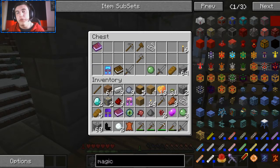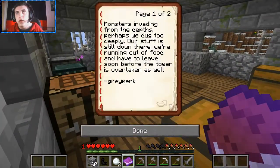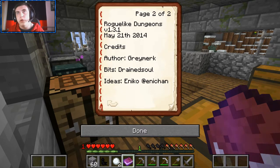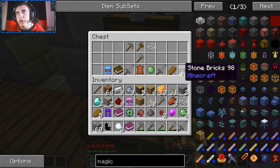There's a journal here - I'm going to read the journal. The purpose of this series - I'll read the story. 'Monsters invading from the depths, perhaps we dug too deeply. Our stuff is still down there. We're running out of food and have to leave soon, before the tower is overtaken as well. Greymerc.' Roguelite Dungeons Version 1.3.1, May 21st 2014. Author: Greymerc. A little shout out to the team that's obviously developing this mod.